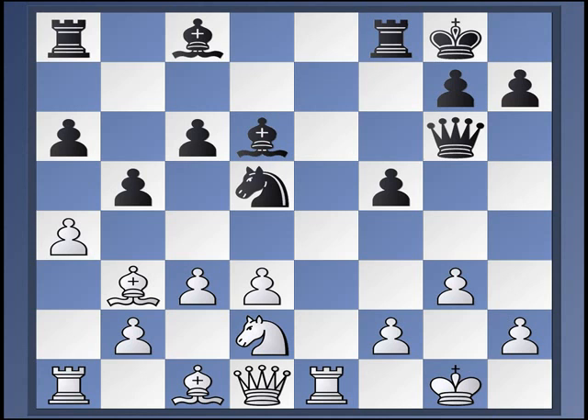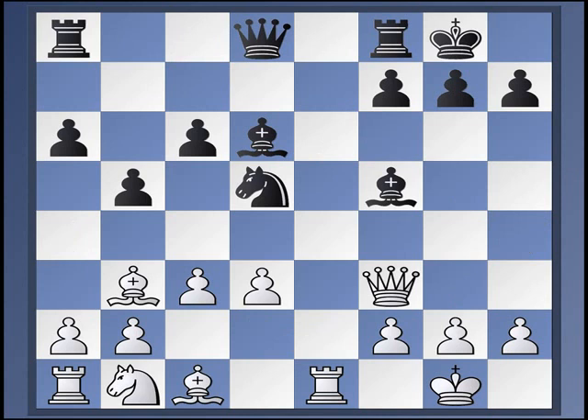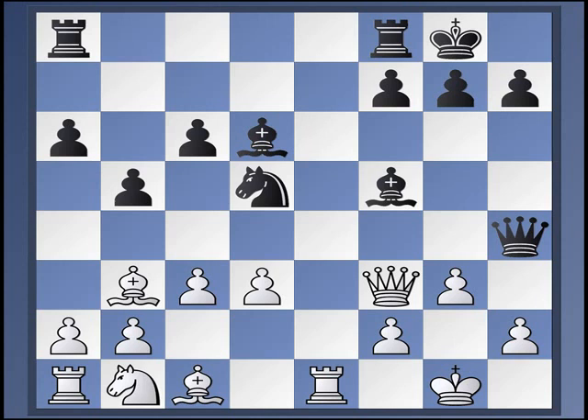So is d3 the answer to all of white's problems, the answer to the Marshall? Not so fast. The answer for black is instead of playing queen h4, to play bishop f5 here. Let's see how this goes. Queen f3, queen h4. Queen takes f5 is just not going to work — we take on h2, take on h1. I forget the whole variation from here, but it's very bad for white. So g3 is pretty much universally played. You should make sure you can work out why queen takes f5 fails, but it's not a correct move.